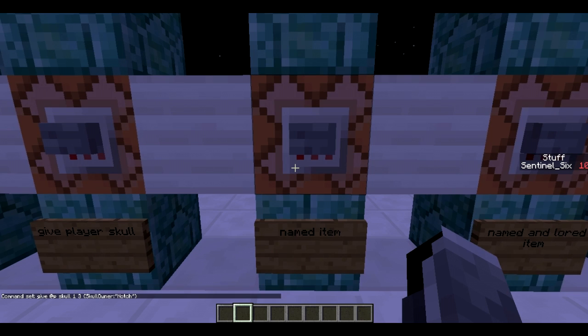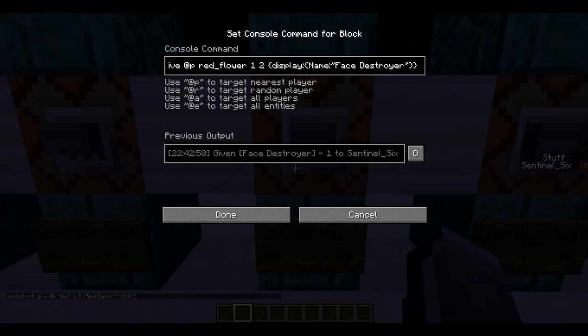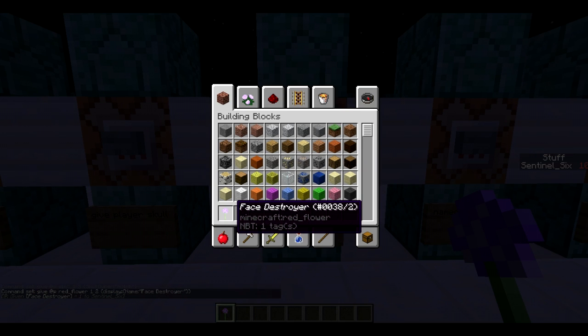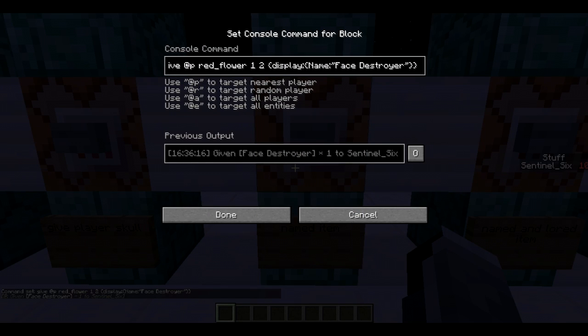Next, we're going to give an item with a custom name. It's a red flower with type 2, and then display with curly bracket name — we're going to call it the 'Face Destroyer,' just because we can. And as you can see, it's called the Face Destroyer. You can put in any name you want between the name tags.